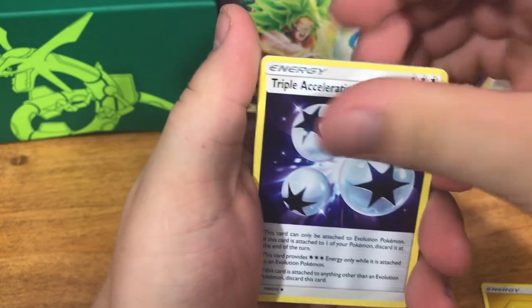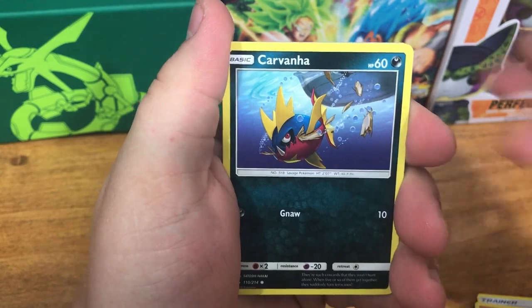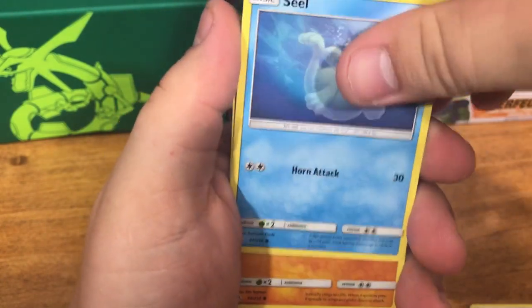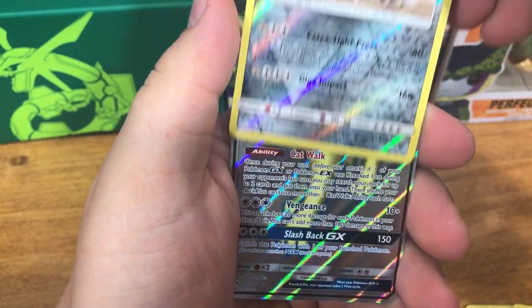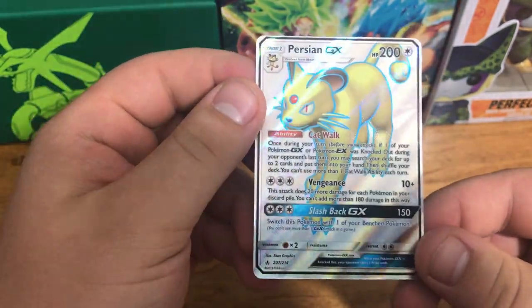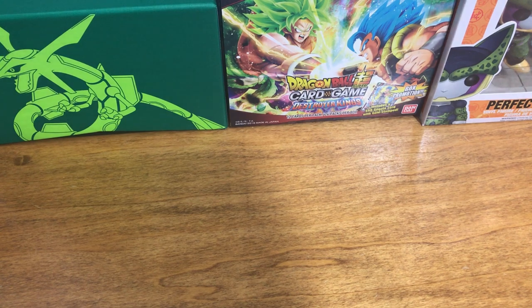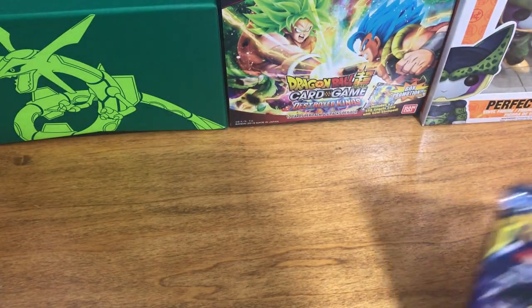Lightning, Triple Acceleration Energy, Fairy Charm Ability, Tyrogue, Carvanha, Litten, Clefairy, Seel — Gligar, oh I love that card. Aggron — is that a rare? Yeah, and oh! Full Art! Persian GX! Oh my gosh, what a nice card! Very nice — get that double sleeve! Full Art Persian GX! That is awesome, man. This box opening is incredible.